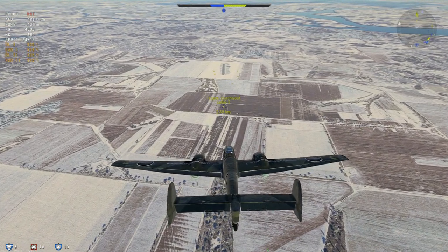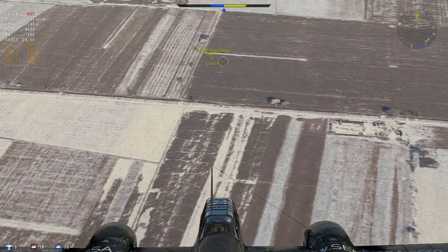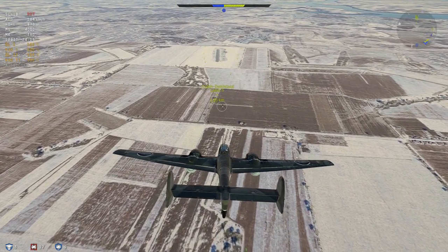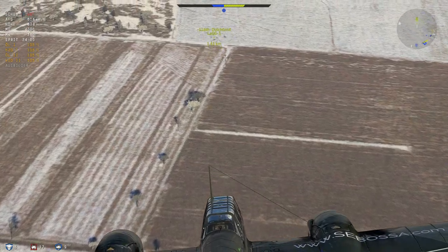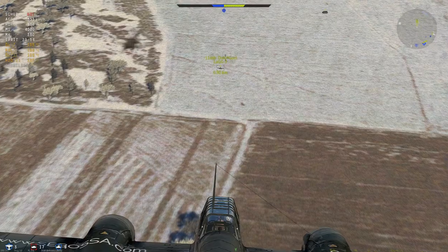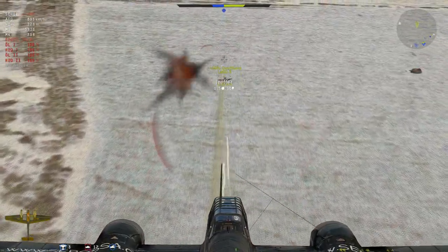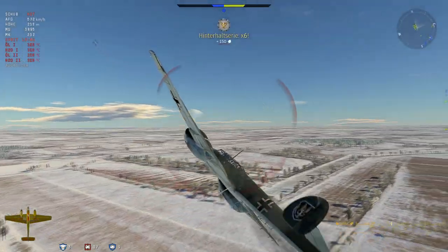Wir fliegen jetzt in Richtung der LaGG-3. Voller Speed - das heißt, wir bauen Speed auf. Sie wird sicher Speed abbauen. Man merkt schon, die Distanz geht deutlich zurück. Anvisieren, anvisieren. Jetzt geht's los! Hahaha. Abschuss Nummer 6!